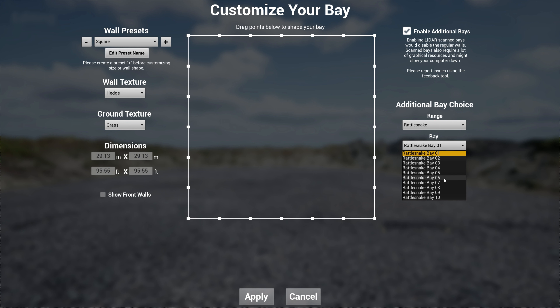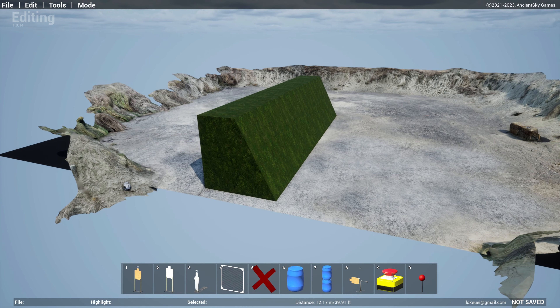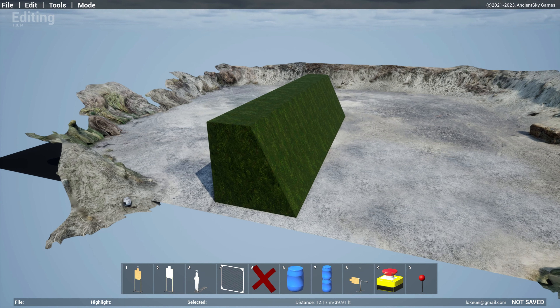Here are the new things for patch 0.14. First off, the Rattlesnake Mountain Bay 6. In the Bay Scan base I had a range called Rattlesnake Mountain — this is essentially the Rattlesnake Mountain shooting facility in Benton City, Washington, where I shot the recent Inland Empire match. It was a really fun match. I scanned this last year but missed the basics, so I went back this time, shot a match, and managed to get the basics. So for those of you building stages there, now you can have a complete match.